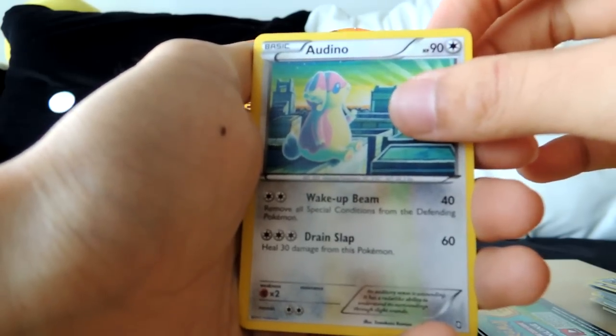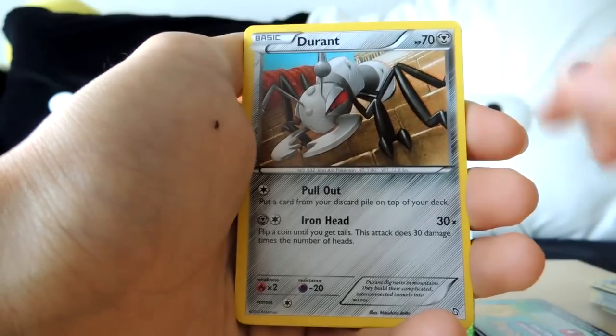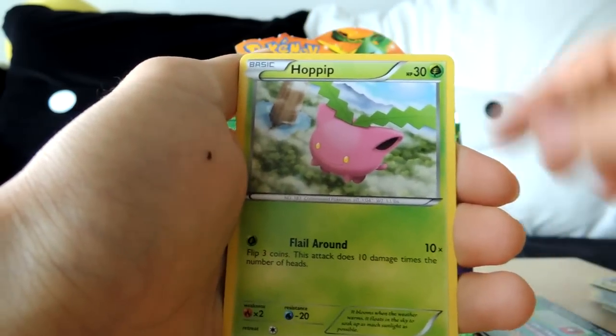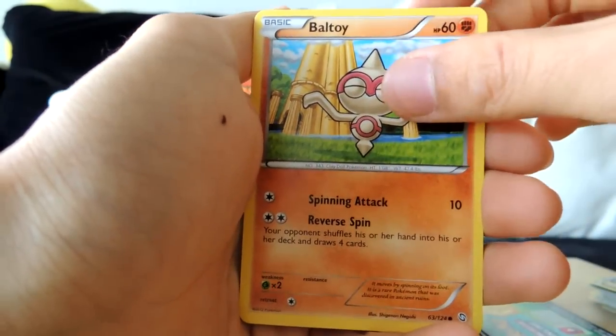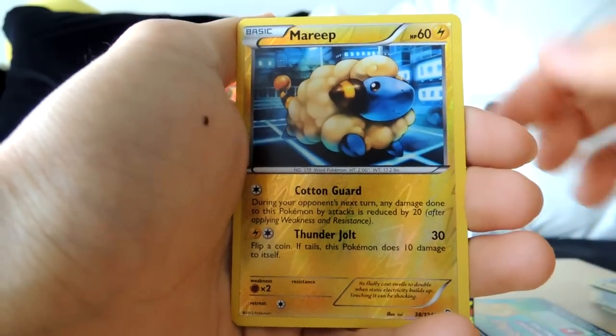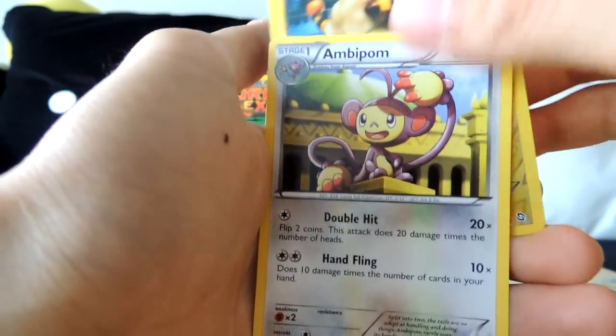Let's start off with Audino, Durant, Blend Energy — awesome — Magikarp, Hoppip, Battletoy, Electric, Buizel, Reverse Mareep, and Ambipom.